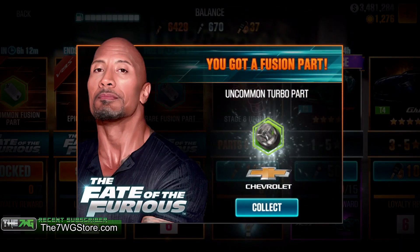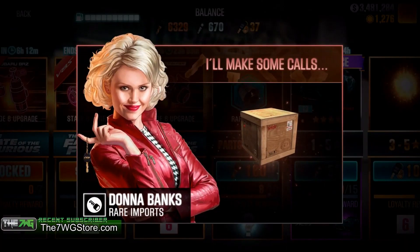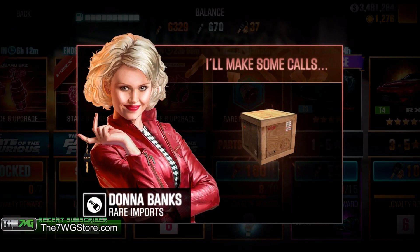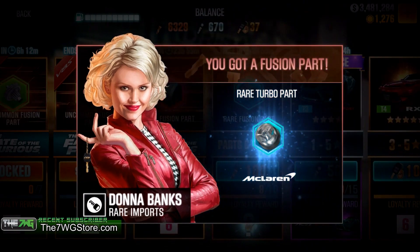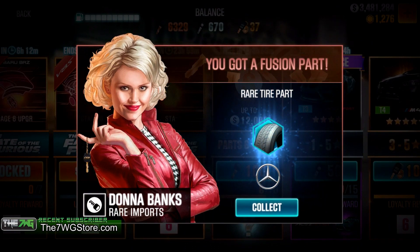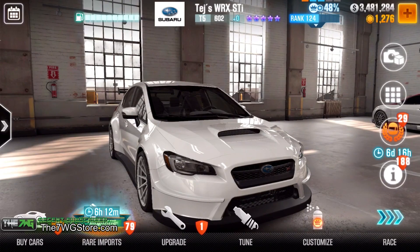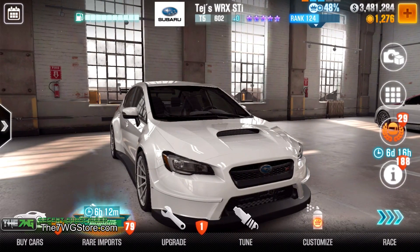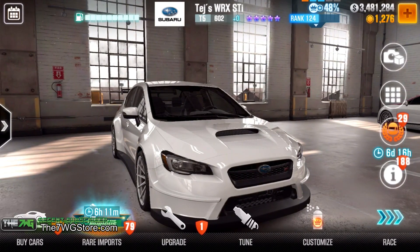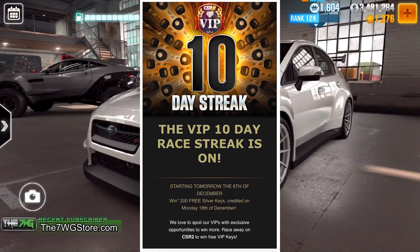Nope. Oh man, I thought it was — can you imagine if we would have gotten just one more? Alright world, let me go ahead and tell you how you can earn 200 silver keys for the next couple of days — actually for the next 10 days. You're going to have to check the email you use to create your Google Play account or your Apple ID account, and you're gonna be looking for an email that looks just like this, which I'm currently showing on screen.